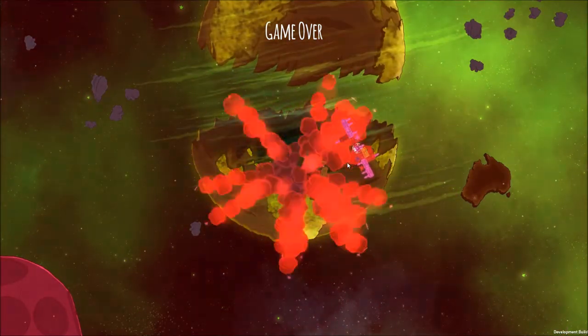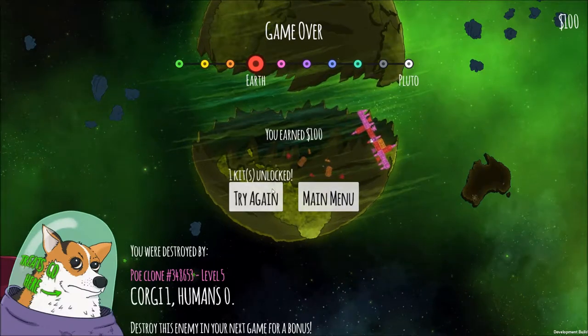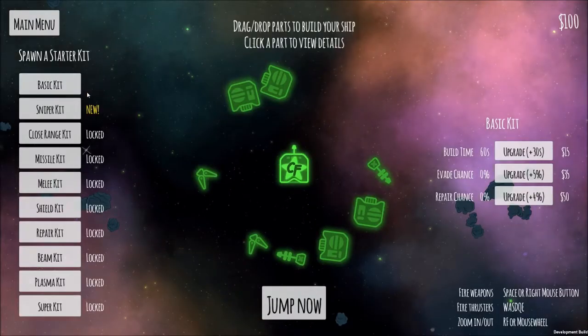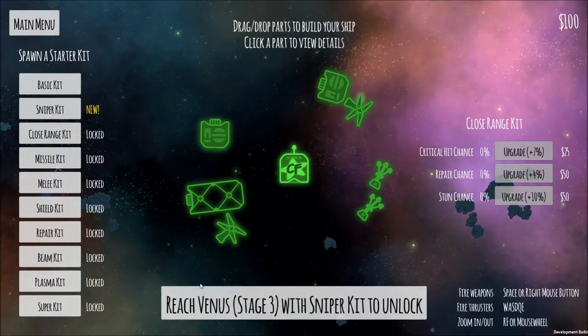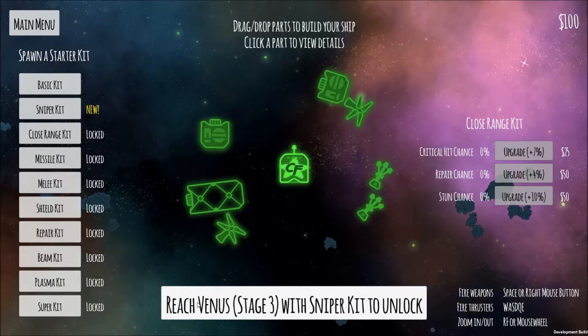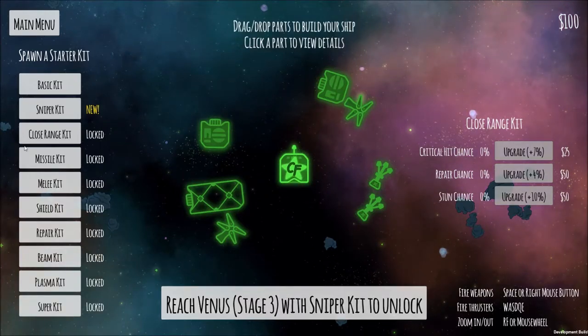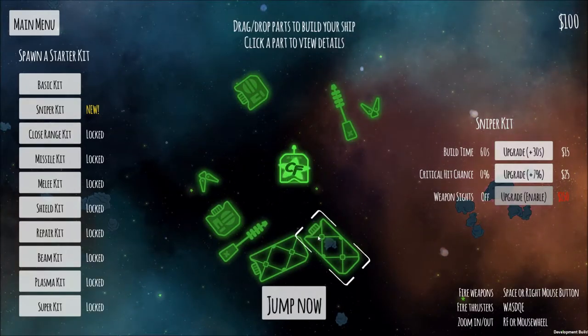So that's Captain Forever Remix — that's episode one. We did unlock a kit, so let's go back to our menu here. We unlocked the sniper kit. If you look at each of these kits it tells you what you need to do in order to unlock the next one. If we take our sniper kit and make it to stage three — which I think we could do — we can unlock the close range kit. We might just do that, we might make a quick sniper run.